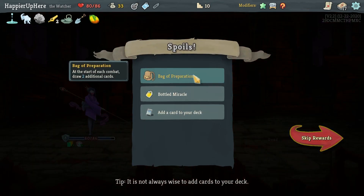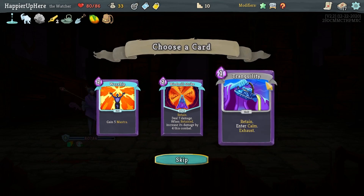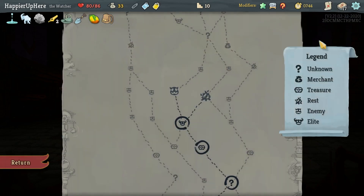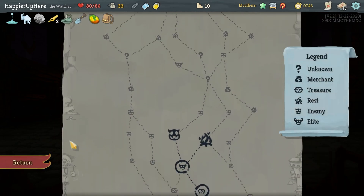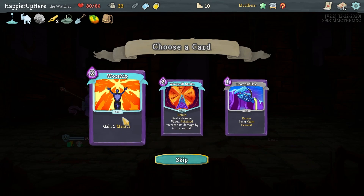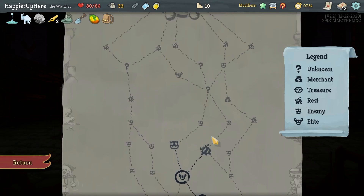No good attack offered. Do I want Worship? I have a Meditate, which might allow me to enter Divinity and potentially deal more than 100 damage. Windmill Strike would take too long — let's take Worship. I don't think I need to rest, although I could dig.